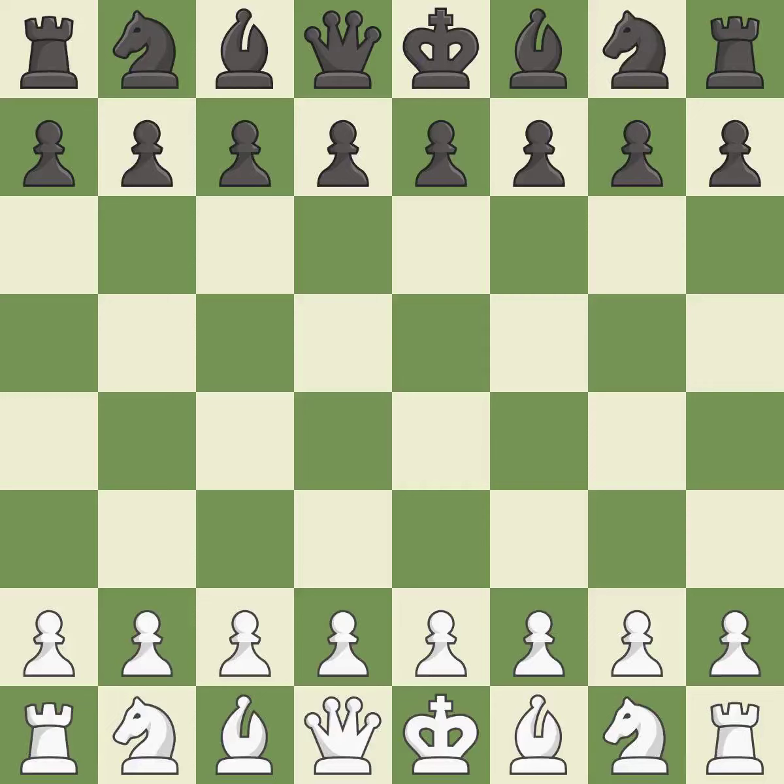Sicilian Defense, Alapin variation, Stoltz attack. Giveaway — one player was winning but then gave it away. That game was pretty competitive. Both players had an amazing opening, navigated the middle game well, and had incredible precision in the endgame.